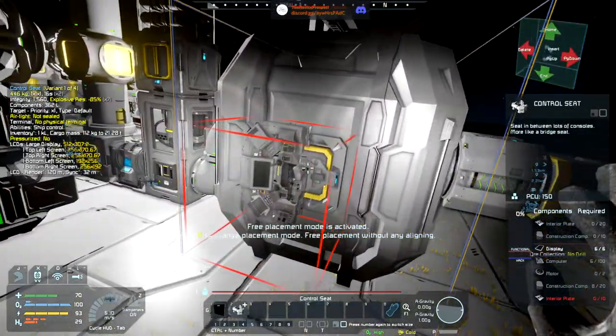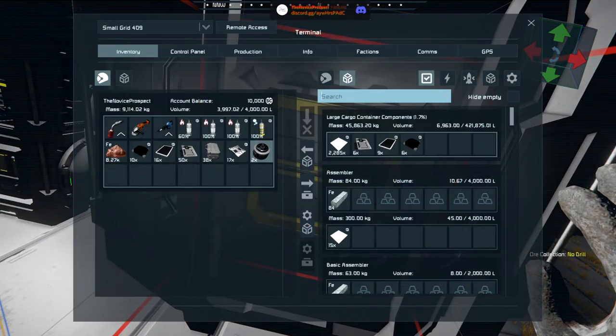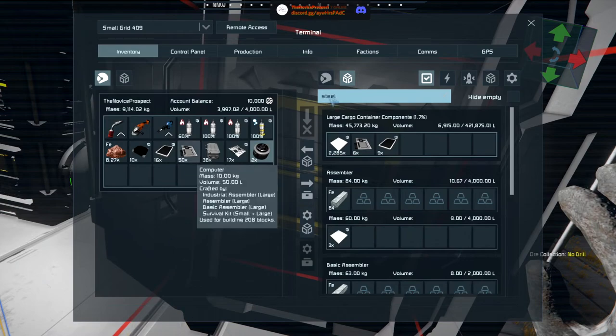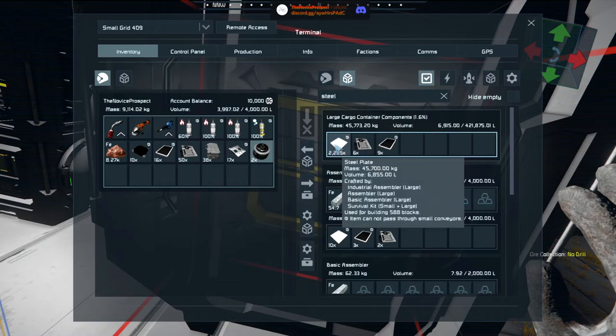I put this on the hotbar somewhere — yes, components. Just give me a whole mess of steel plate — like a couple hundred, why not.